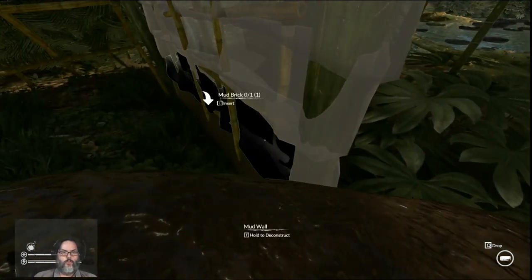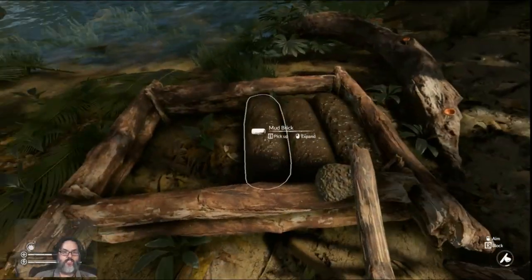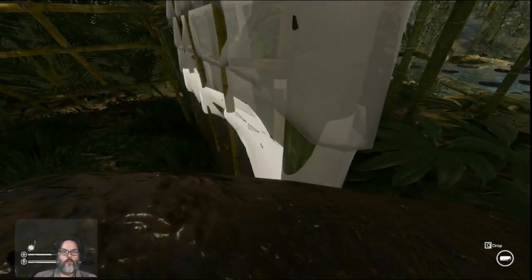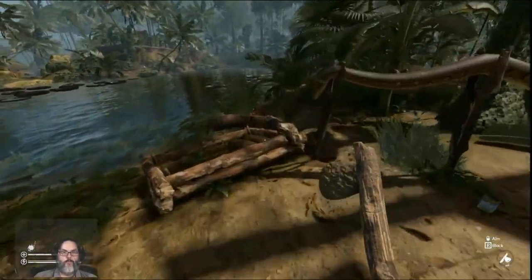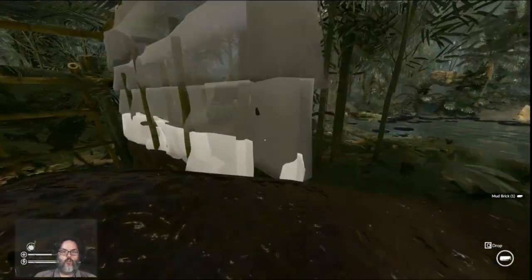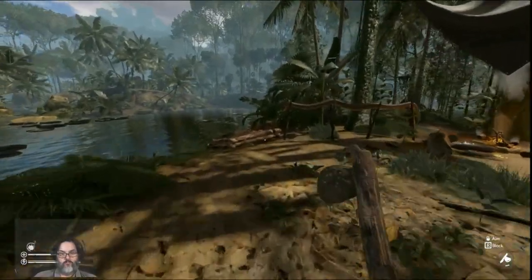So there we go. It's going to take eight of these, which means we're going to have to mix another batch. The bricks are the building blocks — you mix the mud and the campfire ash, that makes the bricks, and then the bricks are what you use just like sticks or logs or anything else of that nature.